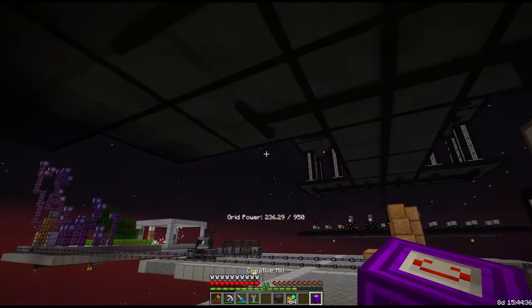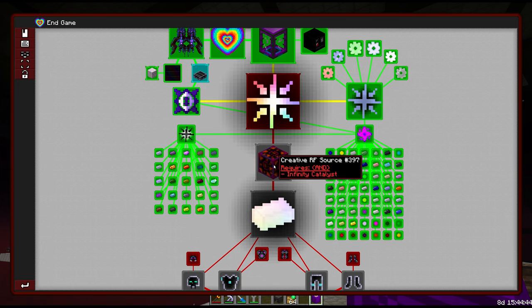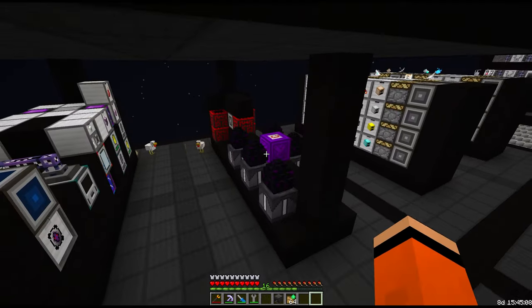We got our creative mill! No quest though, because I think we're missing the infinity catalyst — yeah, that's a heart of the universe, we should probably pick that up. I guess it wanted us to do the creative RF source first. The creative mill can go next to our other mills — we'll have to use it in the vending upgrade, but we might as well place it in world for now.